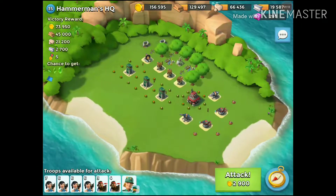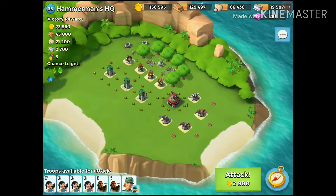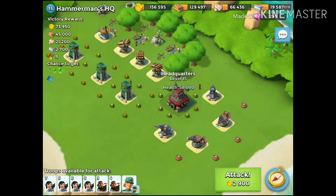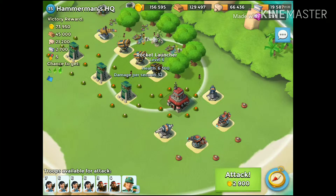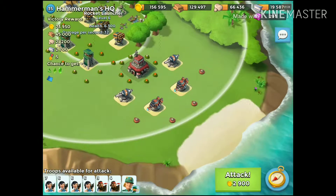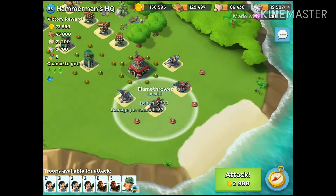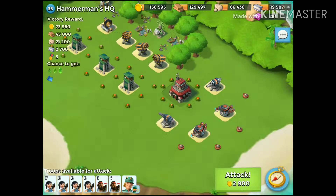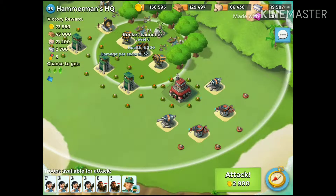I had a little peek earlier trying to figure out how I was going to do this. The HQ health is 58,000. I'm going to try to barrage and artillery these two defenses if I can, then come up between these mines and flamethrowers and take out the HQ. I'm feeling pretty confident, I'm just going to jump right into it.